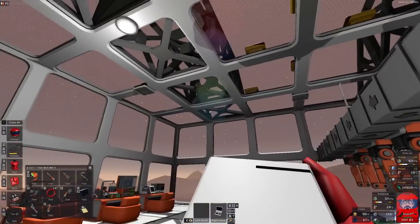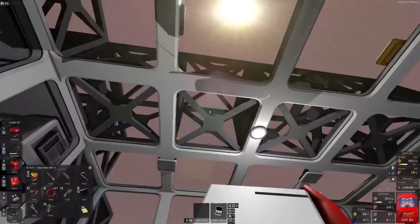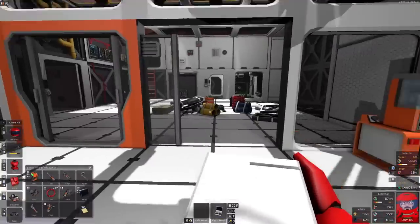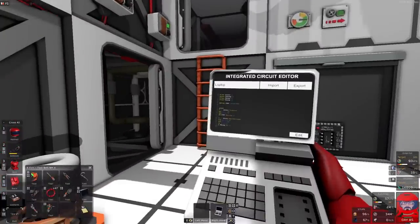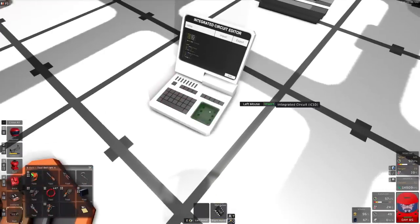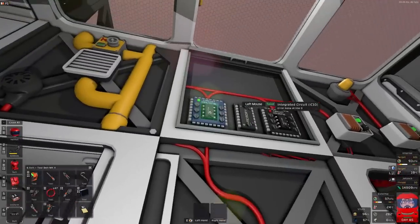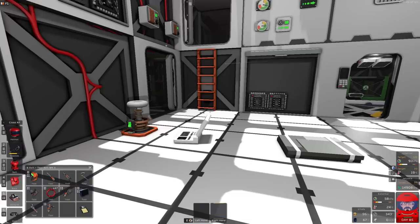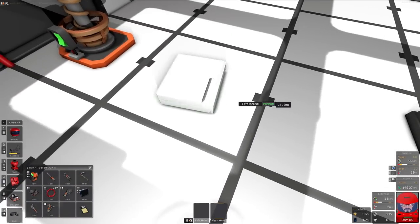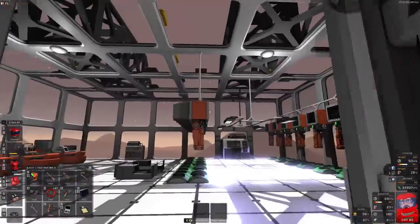I might have to go and pull some of them off, because I want it to go down a little bit at night and up during the day. That'll mean we've got the radiators balanced passively with the outside temperature. You should switch on and get up to 70 kilopascals in here as well eventually. So that is done.